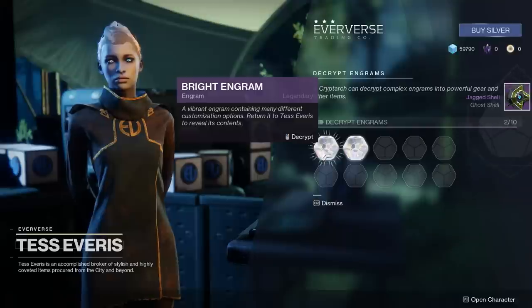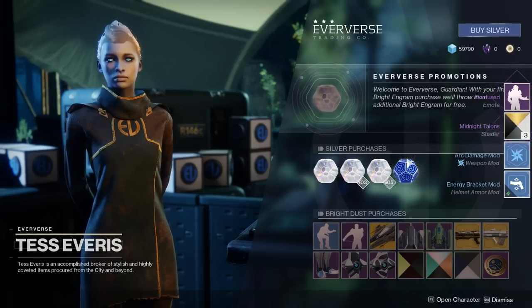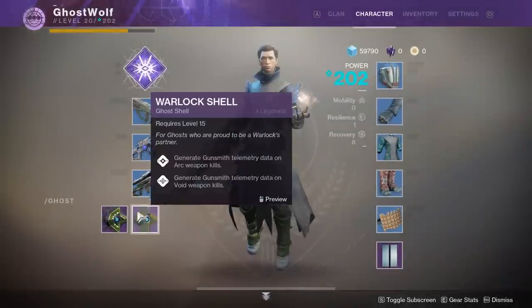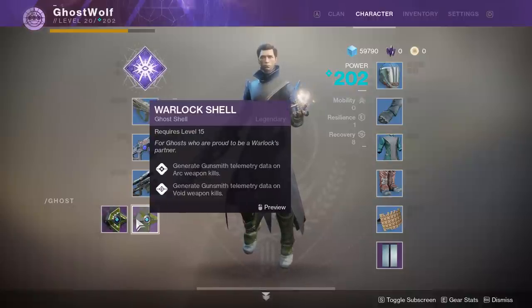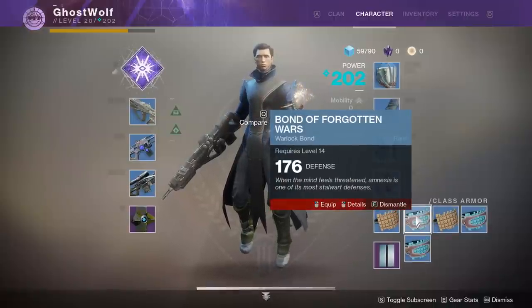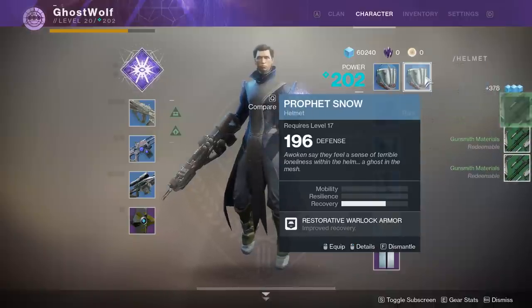This vehicle has a shorter cooldown between summons. This vehicle reloads weapons while you ride it. It's an EDZ thing - detect resources and caches within 30 meter range. The Gunsmith is open to us now. I really like that shader - I found one of my shaders I'm going to use. Just go to all the people who want to talk to you, the ones with symbols above their heads. Guys, if we activate this now we can get a 209 engram from Hawthorne. Or if we wait a day or two, we can probably get this at like 290.